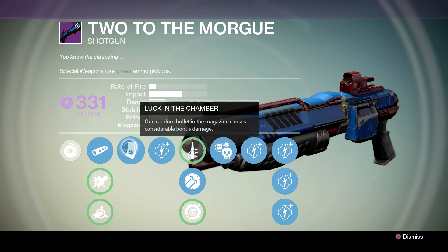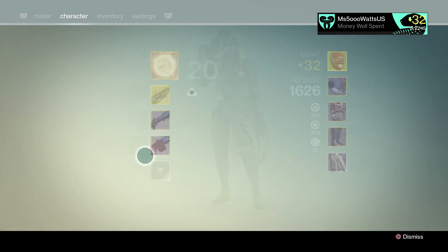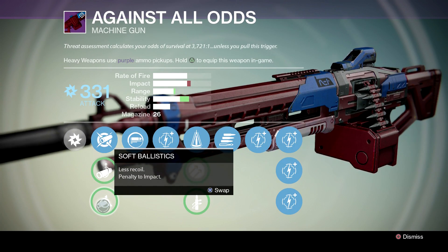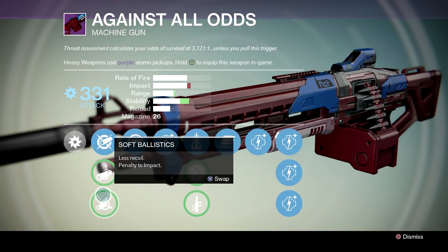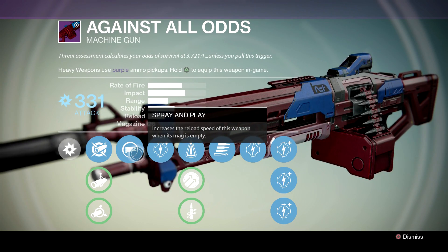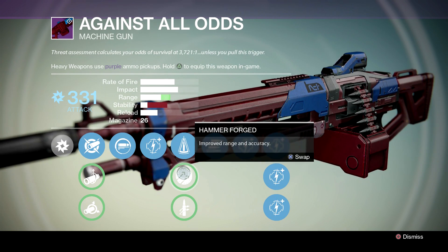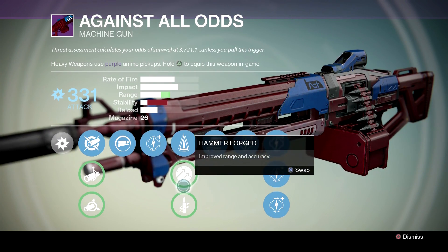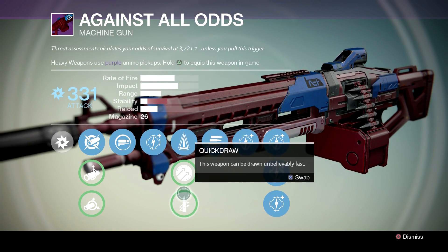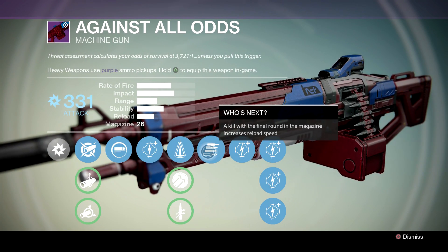You can actually get really good range with Two to the Morgue with those perks on — it's one of the best shotguns in terms of range, in my opinion. Now let's look at Against All Odds, the heavy machine gun from the Crucible vendor. I use the first perk and the first perk on the second tree because this weapon has really, really bad stability. I've gotten three Against All Odds from random drops and they did not have the Perfect Balance perk, which you really do need.